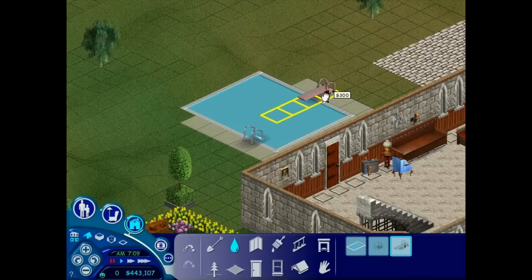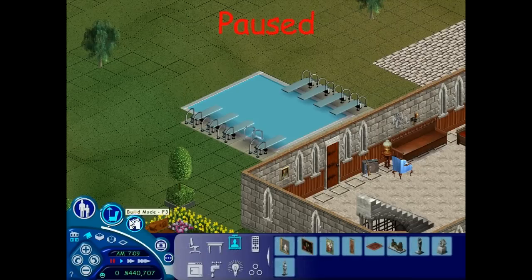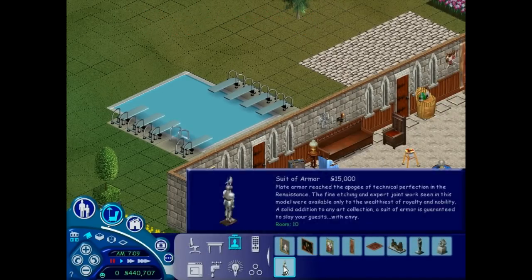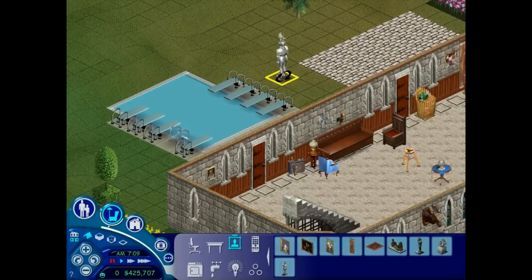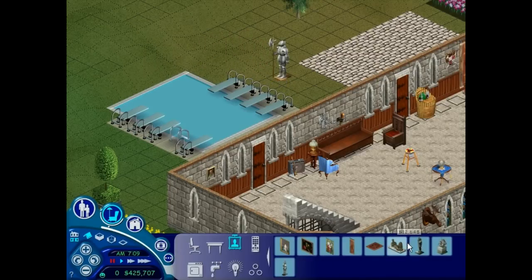A diving board! Oh my god, I'm gonna put eight diving boards because I can't have them in The Sims 3 and I'm still bitter about that. I'm giving you the finger, EA. And a knight — because why not? We'll have this dude presiding over the diving boards to make sure EA doesn't steal them.